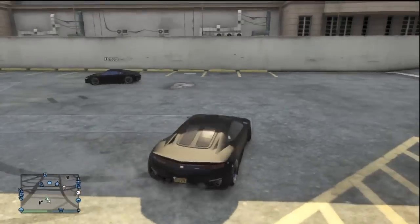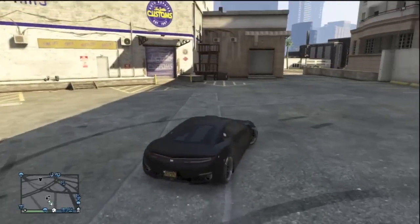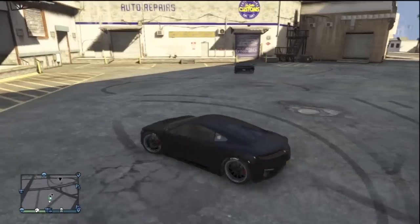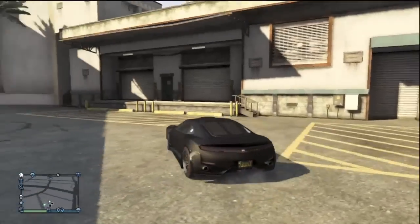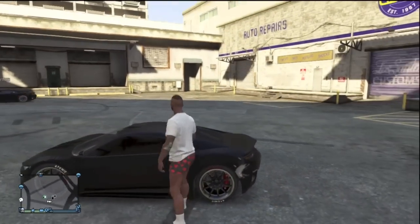What it is guys, my name is Swifters and today I'm going to be bringing you an absolutely outstanding glitch that allows you to insure and duplicate any vehicle in GTA 5 after the 1.12 patch update and give these vehicles to your friends. All I ask is that before this video gets underway, you slap that like button and subscribe to my channel as I am trying to reach 25,000 subscribers. So let's get started.